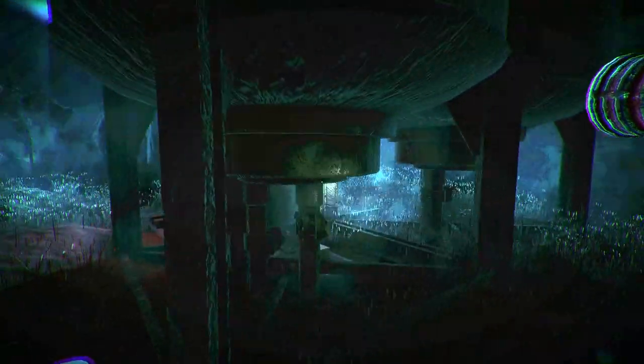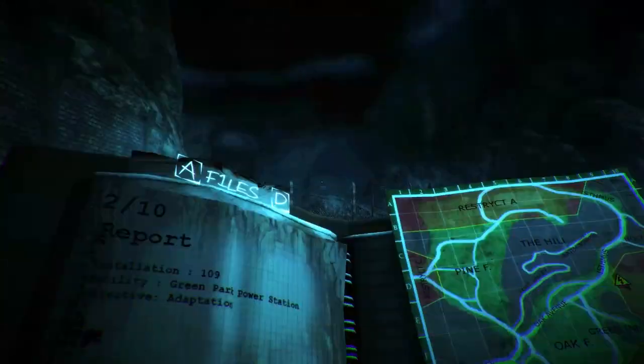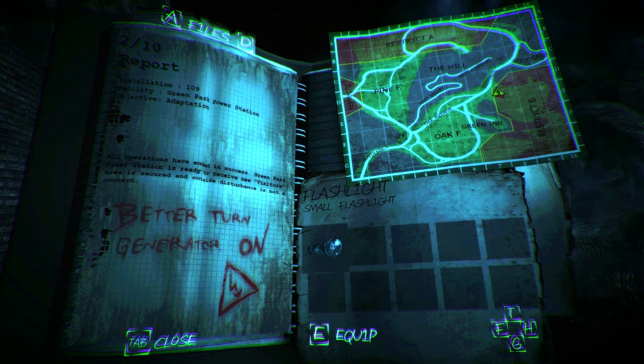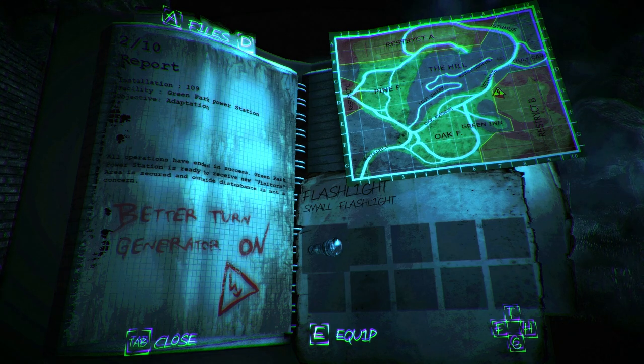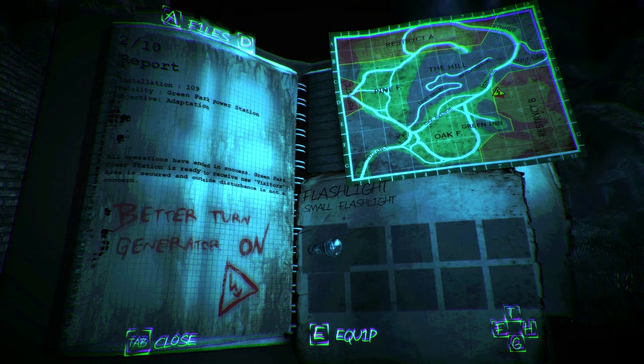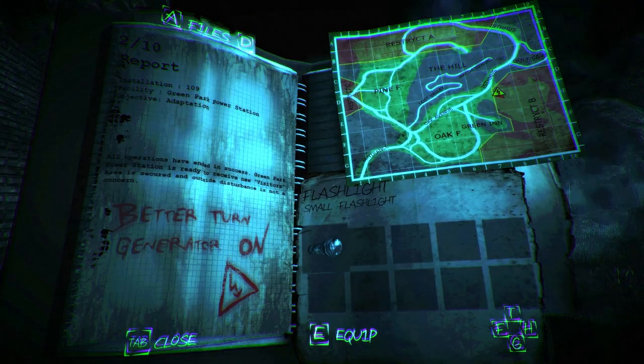Probably a gas station. All operations have ended in success. Green Park. Power station is ready to receive new visitors. Areas secured and outside disturbance. Is there a gas station on the map? Watchtowers. Holy K. There is — I am not seeing it.